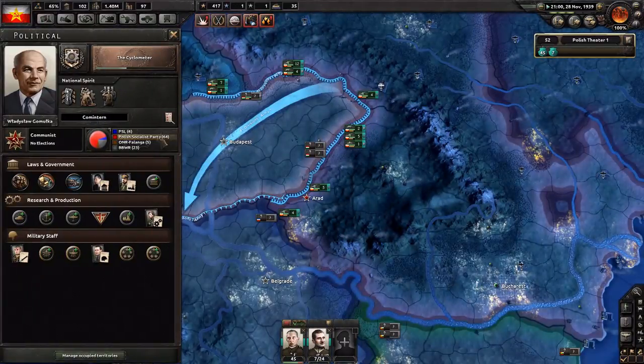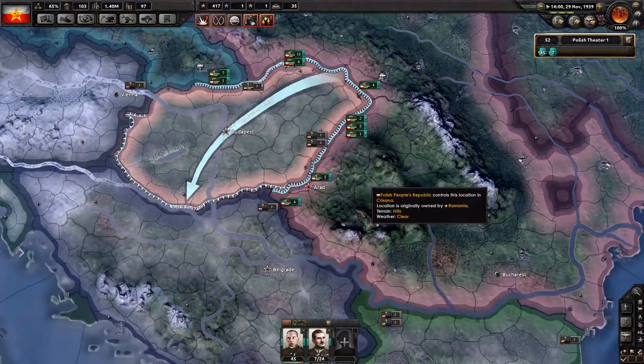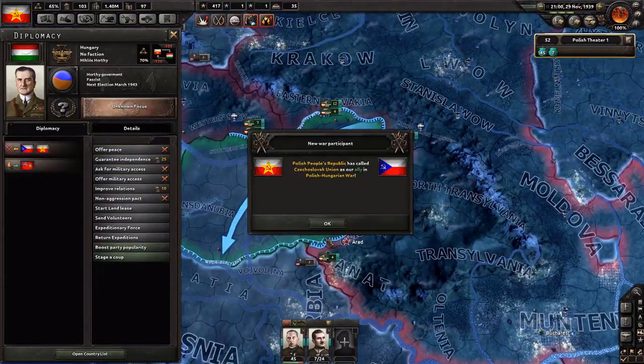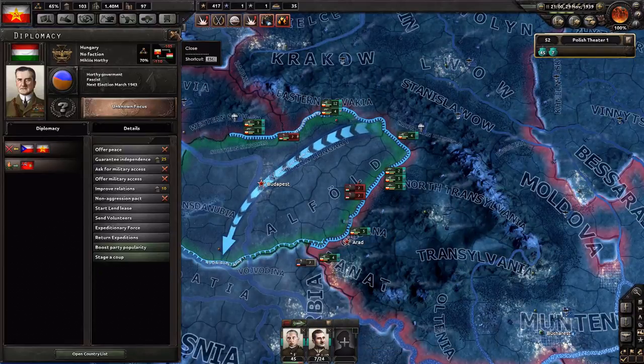Alright, how's our focus? We need 50 more days. So let's get started — declare war. I won't be calling the allies, but as I said, the war will almost definitely get merged, so they will be in this war anyway. And execute the plan.